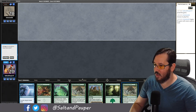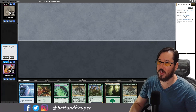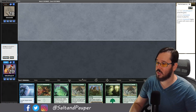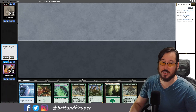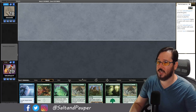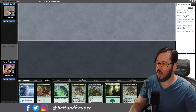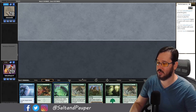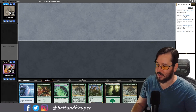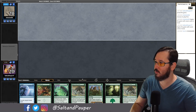We see a keepable seven but it's risky — only a single green source. If we weren't up a game, I probably wouldn't keep this hand, but we roll with it hoping to draw a second green or blue source. We're in a strong position if the opponent doesn't have early interaction — if we can lead on this Glistener Elf, this is a kill on turn three in a vacuum.